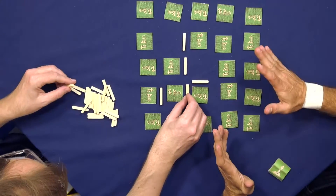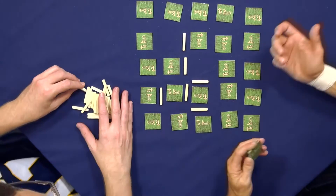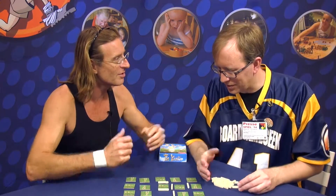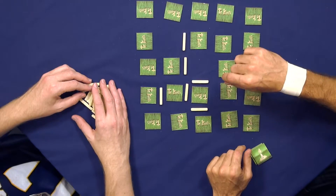The game ends when everything is revealed or everything is locked. Then you count how many sheep the sheep player collected and how many the shepherd locked. After that, you reverse roles and play the other side.